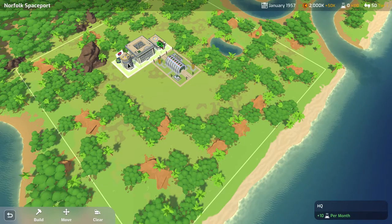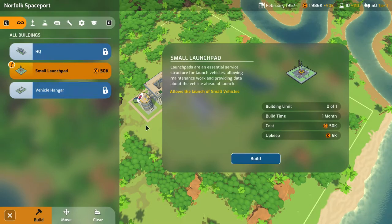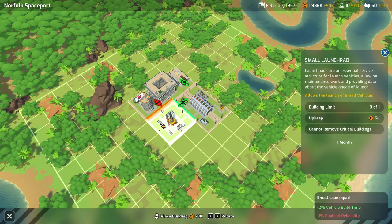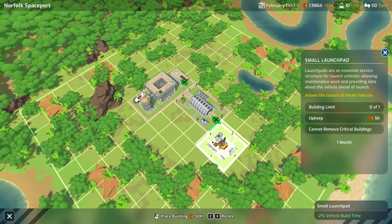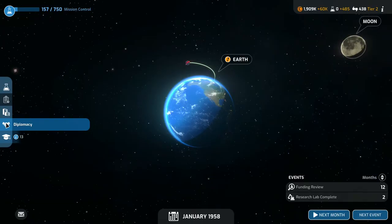In the missions menu you have two types: milestone missions, which are the story-driven objectives where first through fifth place rankings matter, and request missions, where anyone asks you to put a satellite in orbit or test a guidance system, rewarding you with extra money or science. The spaceport is where you construct buildings to support your goals — medium launch pads, research centres, and so on. Building placement matters: adjacent buildings can give bonuses or penalties, so you need to think strategically, especially as space fills up later.